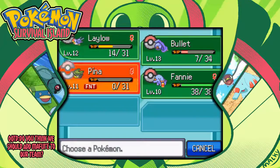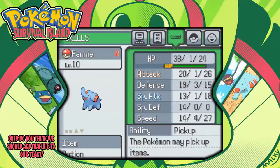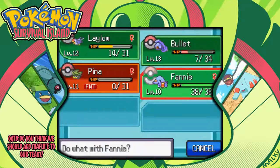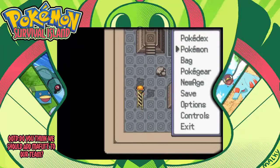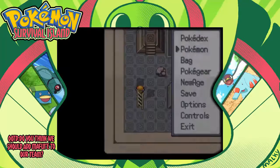My Pokemon aren't doing so hot, but Fanny, you have an item - you picked up a thing. A potion! Let me take that. Having Fanny with Pickup is actually pretty useful in this game because a lot of this stuff you have to make yourself, you don't really just find it. So getting some extra items along the way would be cool.